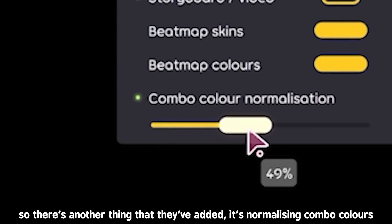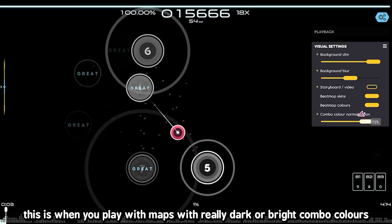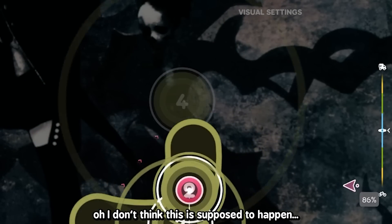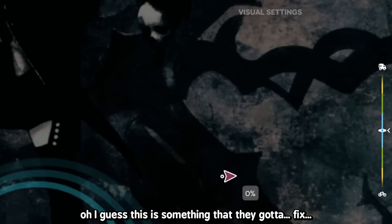There's another thing they added: it's normalizing combo colors. This is when you play maps with really dark or bright combo colors and you want to normalize it. I don't think this is supposed to happen — I guess it's something they've got to fix.